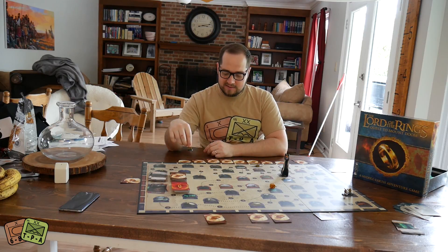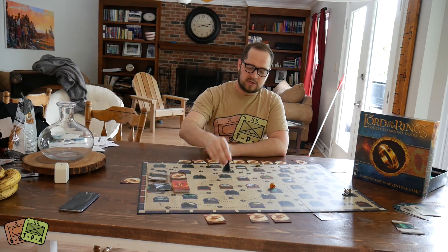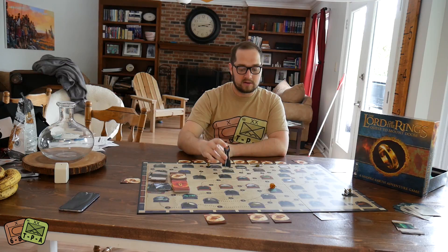Basically, you kind of flip a card. The Eye of Sauron's going to move through the board — very bad. If it lands on you, you're going to lose cards.